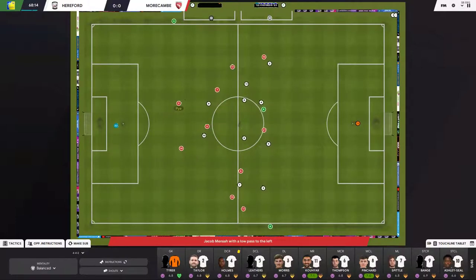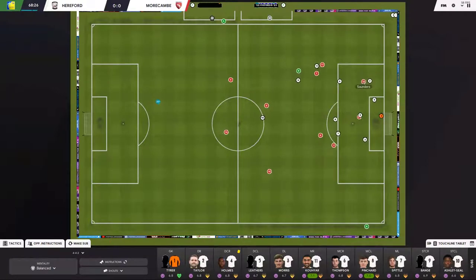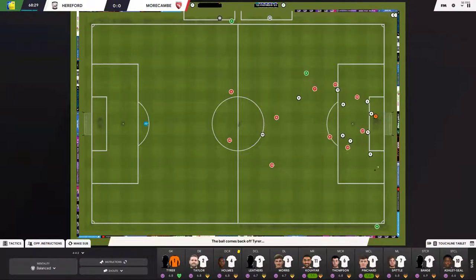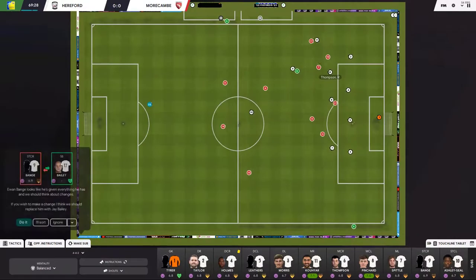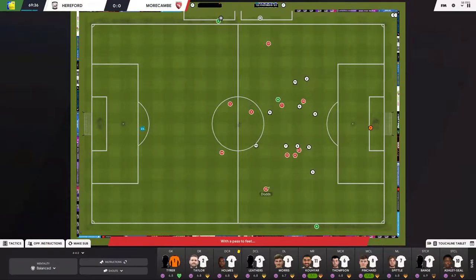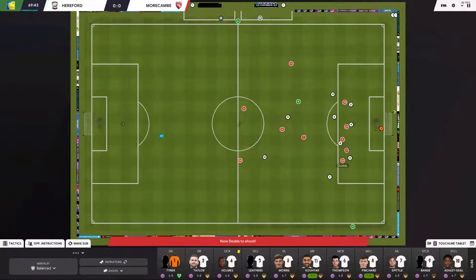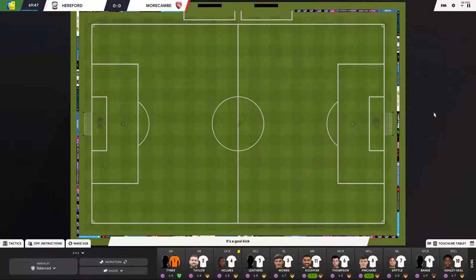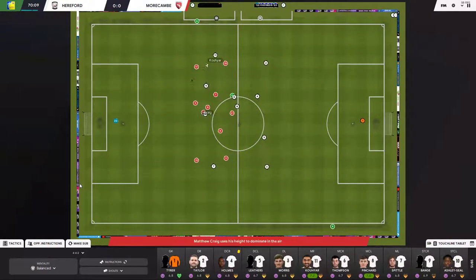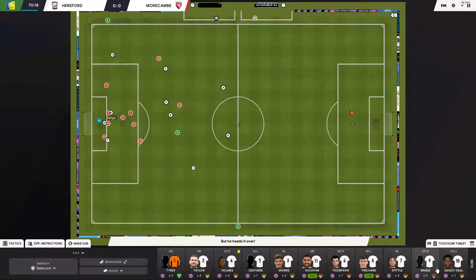Showing those players to their weaker foot really helps, and type marking their playmaker means they can't easily create chances. You kind of show them out wide — for players cutting inside, Saunders is able to cut inside here, which is frustrating. Morecambe are growing into the game now and my players are getting tired. I'm going to make a substitution to try and confuse the opposition's OIs a bit.